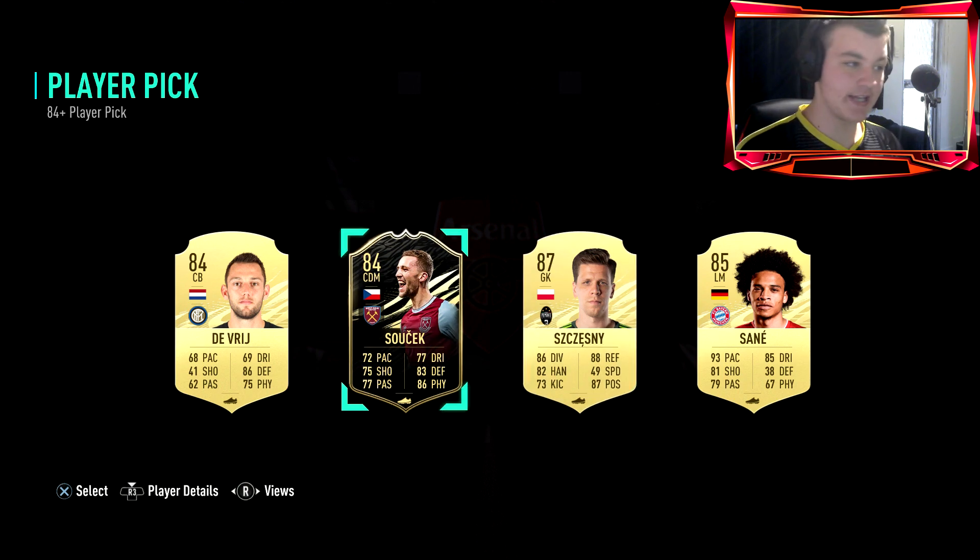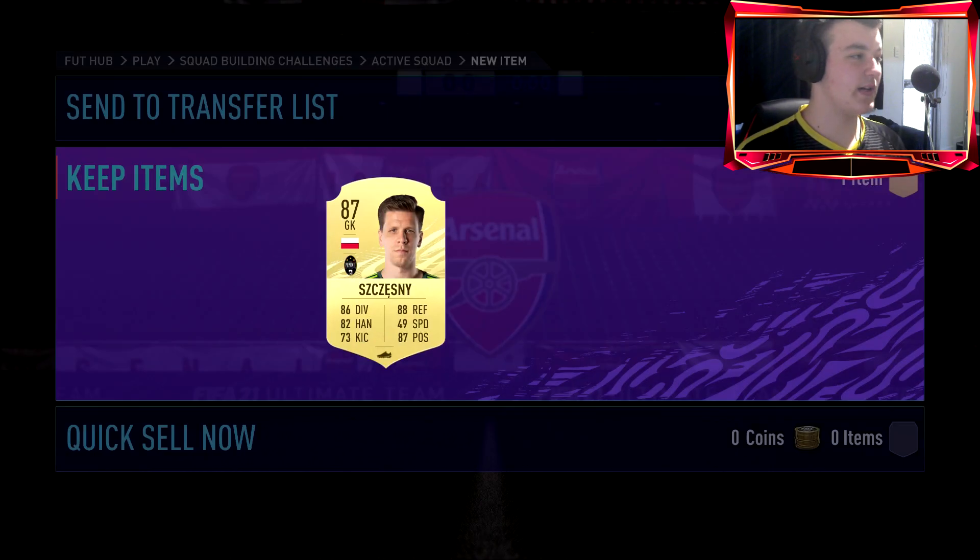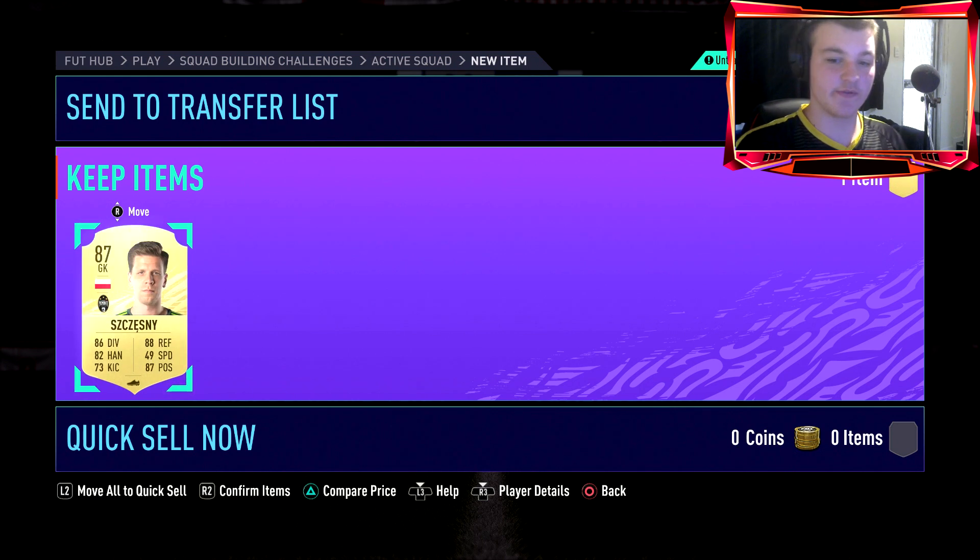We're going to be taking Shesney - we're not taking the inform, but still, even if I just took the inform that would be a W. We submitted an 86 and some 82s and 81s, and in return we get an 87. But we always had that chance of getting something higher.